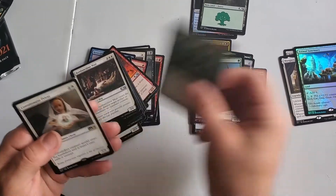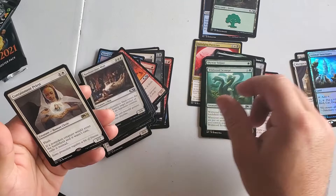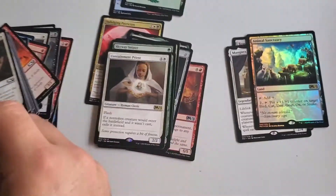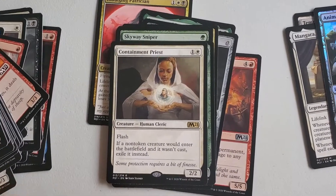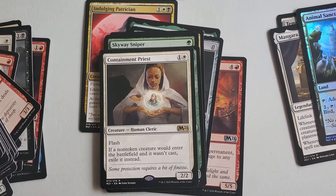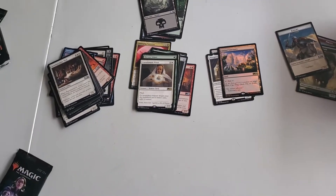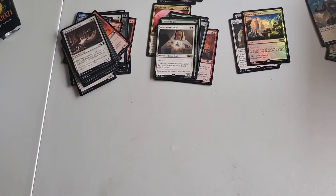This is going to be a good one right here. She's okay — I don't see too many people playing her. 2/2 for 2 with flash. If a non-token creature would enter the battlefield if it wasn't cast, exile it instead.